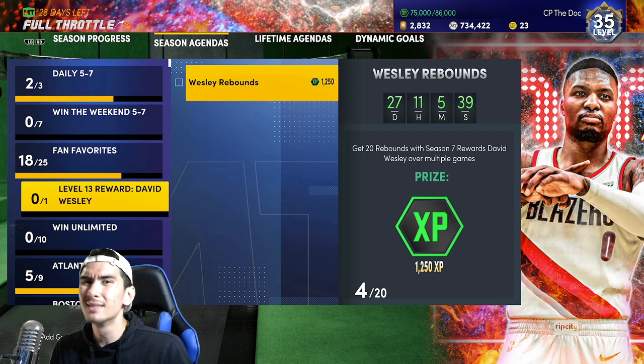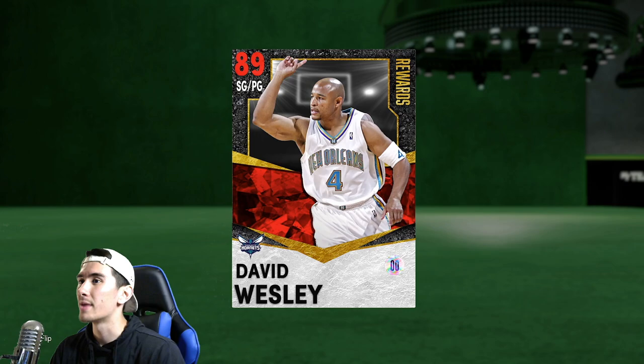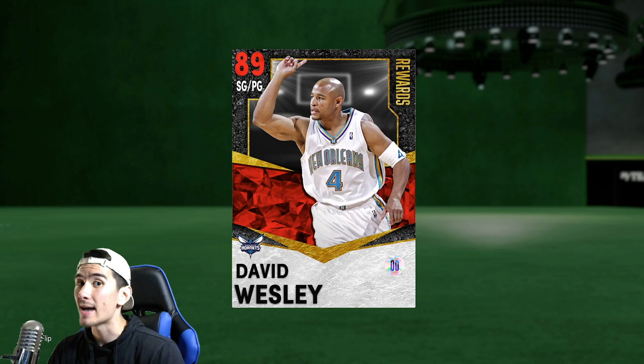If you don't know David Wesley, you're probably thinking, why are you making a video on this? It's literally grabbing rebounds. Grabbing rebounds is easy, and you're right — grabbing rebounds is very easy, but with David Wesley, there's one catch: he's six feet tall. Even though David Wesley's a primary shooting guard, he's only six feet tall. So getting rebounds with Wesley is not as easy as you may think, but in today's video, I'm gonna show you guys the easiest strategy to get these rebounds as fast as possible.